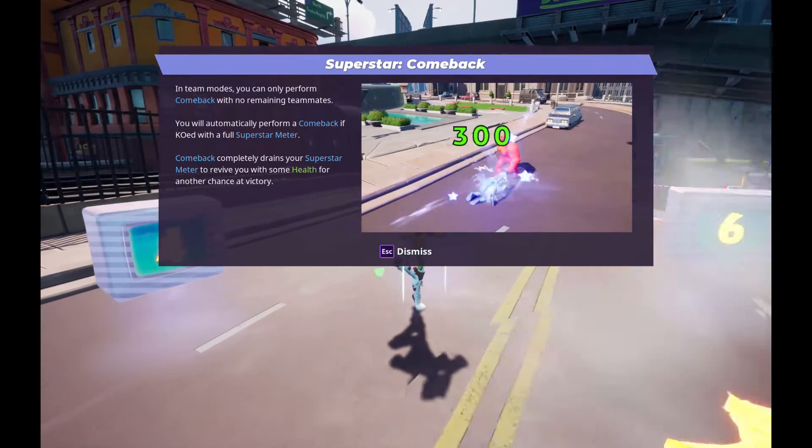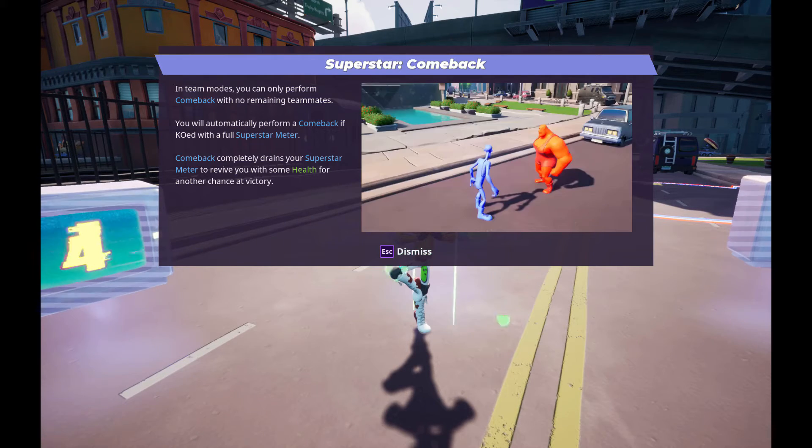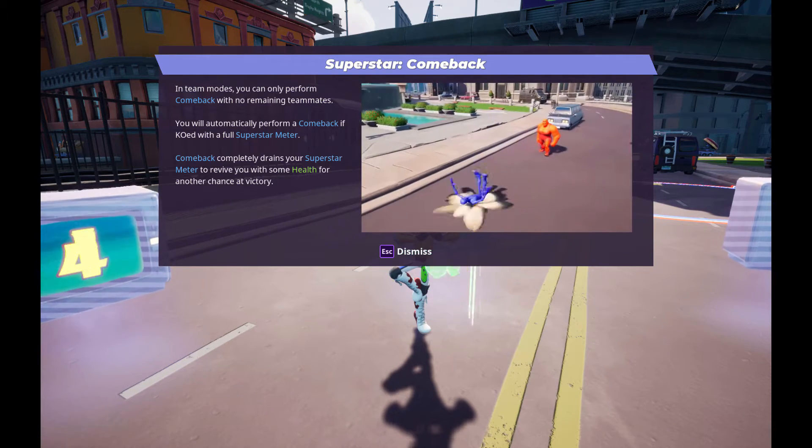The Comeback. In team modes, you can only perform comebacks with no remaining teammates. You will automatically perform a comeback if KO'd with a full Superstar meter.